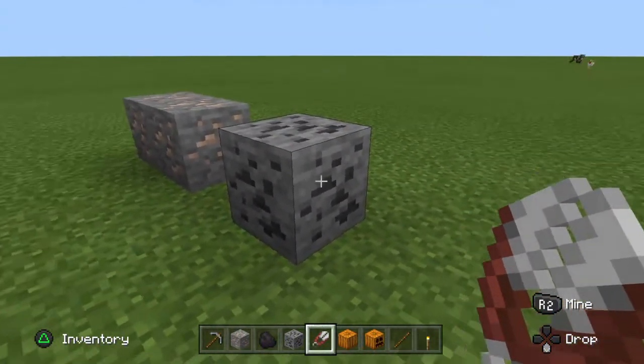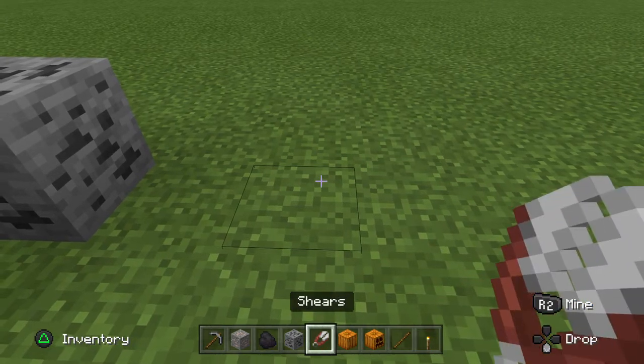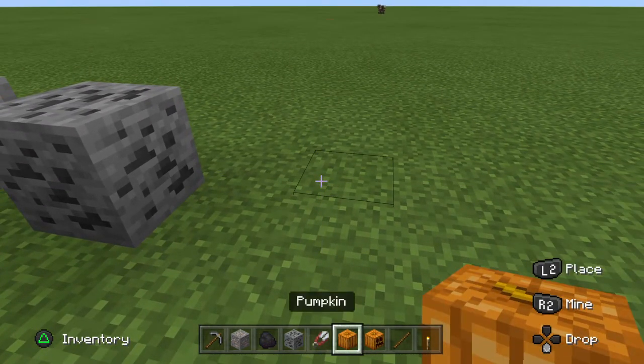You should get a bit of coal — around 12 or 13 — because it could come in handy later. Then after you've crafted the shears with two iron ingots, you're ready for the next step.